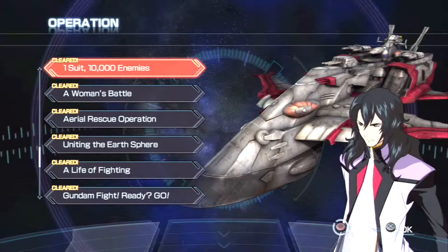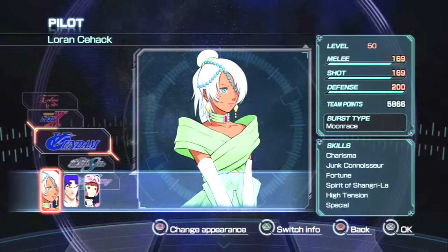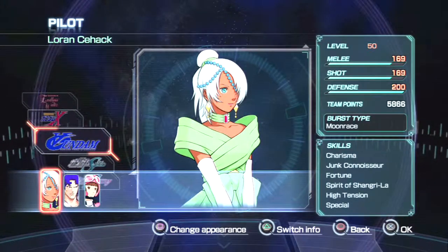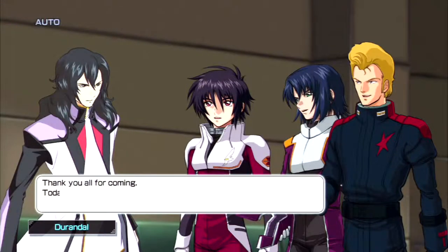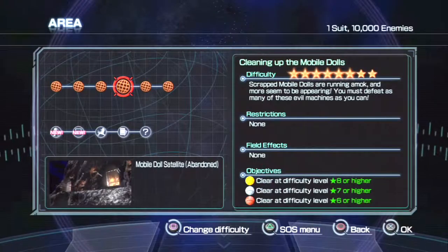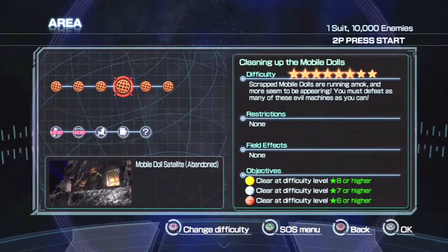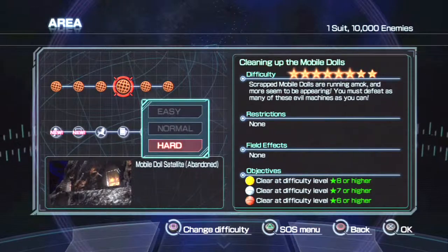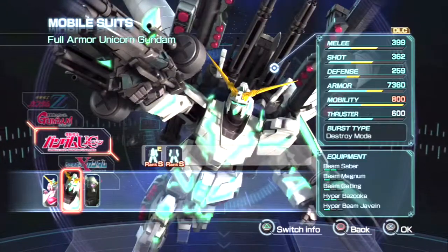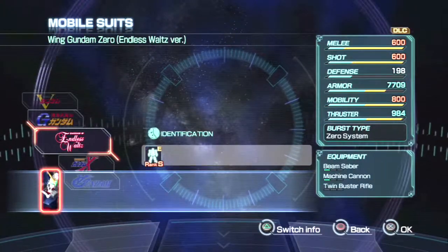Just follow everything I do in this video. To do this method you're going to do two things. One, unlock the scenario that I go to, which you unlock by obviously doing and beating other scenarios. And then, as you can see here with the stars, the second step is to do all the scenarios, because then you unlock the ability to change your difficulty, which is those stars.